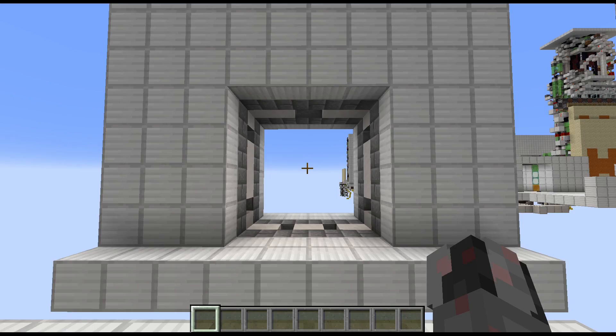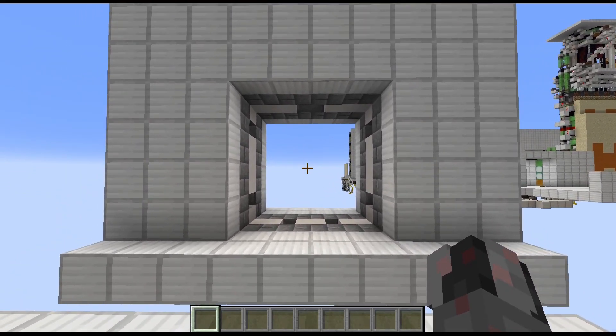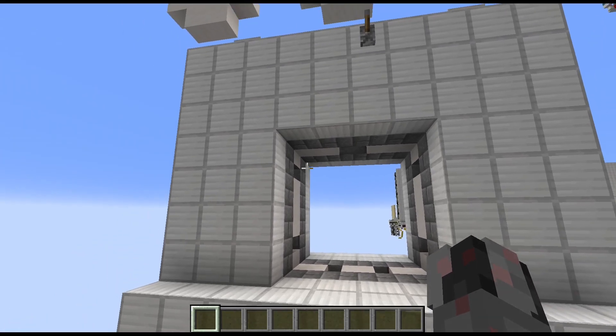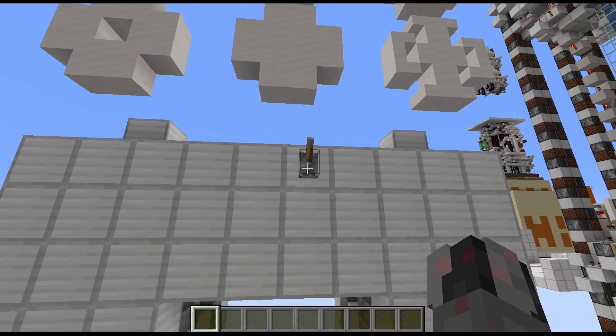Hello everybody, my name is Walter and today I want to show you how I can build my 4x4 cross door, which you can see here at the front view. This is more or less a 4x4 piston door with the major difference being that it leaves the four corners empty even if it closes.